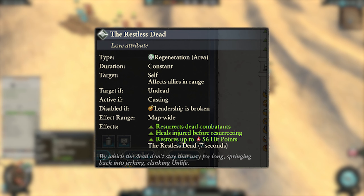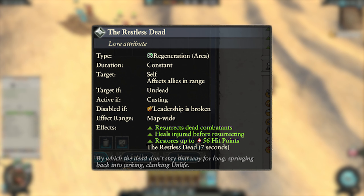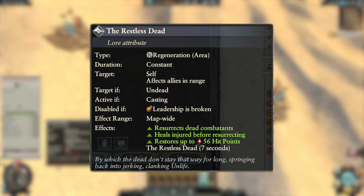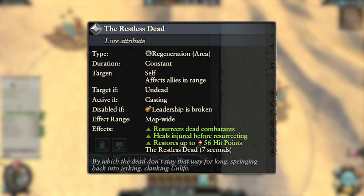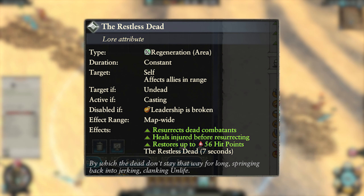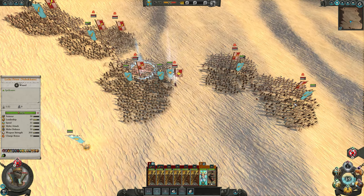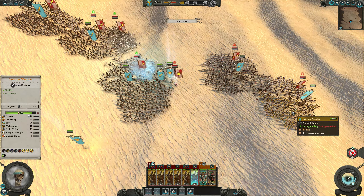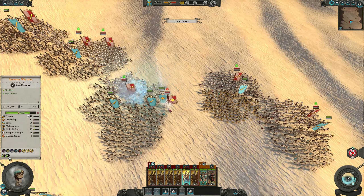First up we have the passive of the lore, called the Restless Dead. This targets all undead allied units map wide. It restores up to 56 HP per unit and can resurrect dead combatants if all living combatants are at full HP — the living being used in the loosest possible sense here. As always, it's a passive so getting the best use out of it is pretty beside the point. You want to cast spells when you have the best opportunity and the passive is just added value along the way.